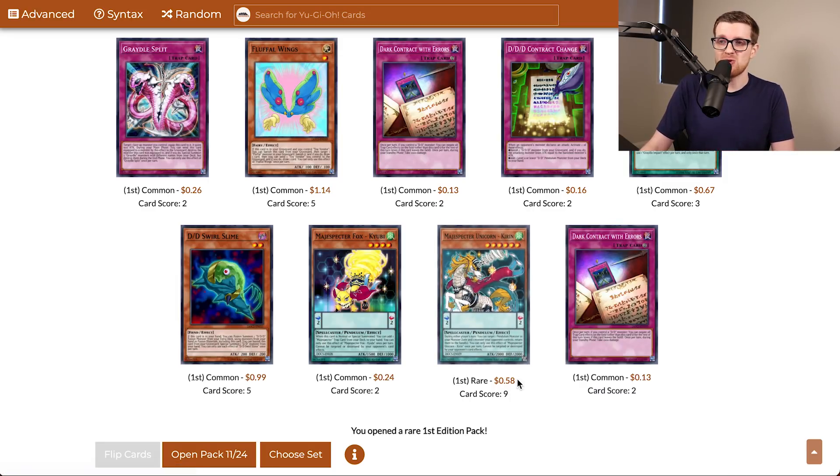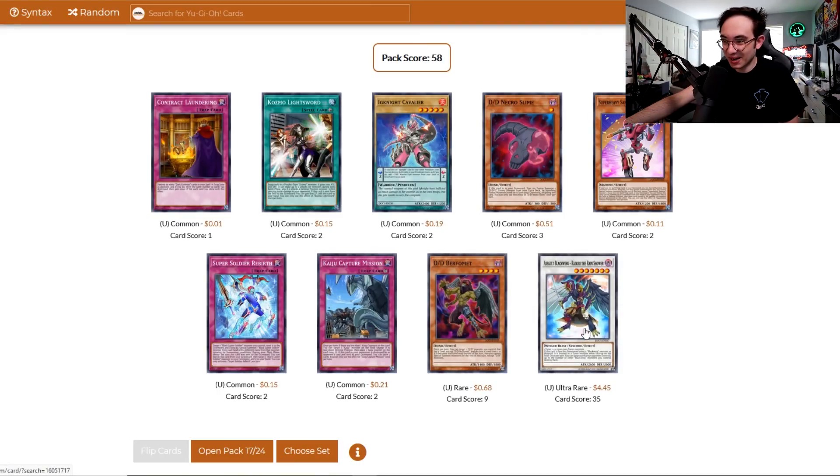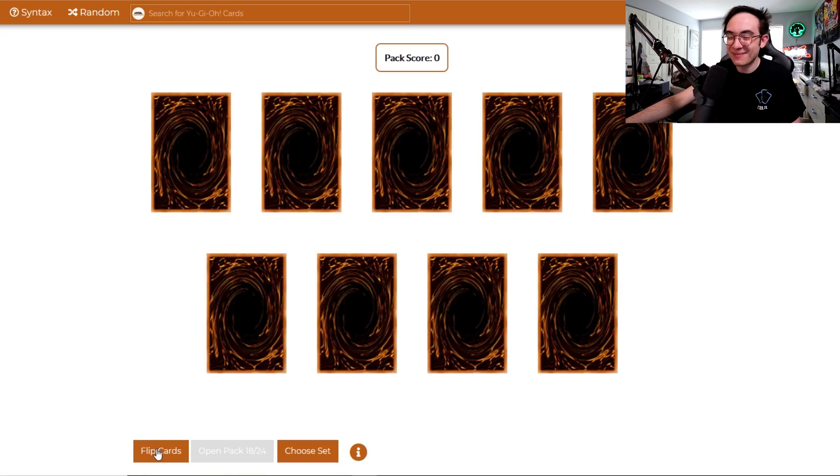Finally, there's a copy of Magispector Unicorn Kirin. I was really hoping to get some of these because that would facilitate wanting to play Pendulum all the more — this card is banned for a reason. It's so oppressive and annoying to deal with. I need to see how the Magispector core is looking, but we definitely need Kirins. There's also a Gamma Seal — we actually got a Radiant in an earlier pack. Getting Kaijus too, I'm pretty happy about that, especially since Gamma Seal is the weakest of the bunch, meaning I can hit over him.